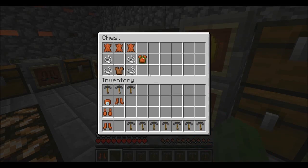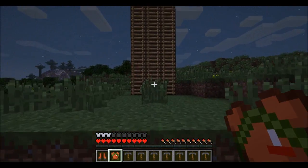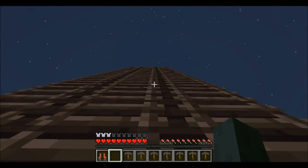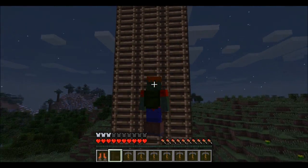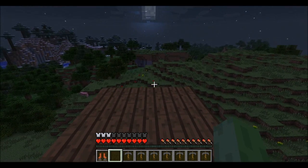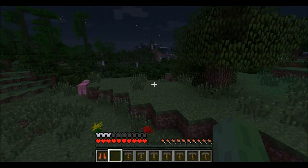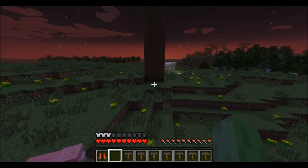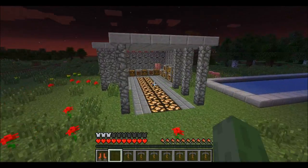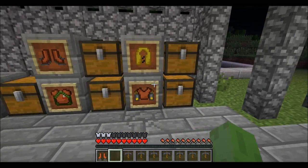The next thing I'm going to show you is the parachute. The parachute does just what a parachute does — you jump off stuff, hold F, and it will glide you down. I quite like the texture on this: it's got a green backpack and a little green bit on the front. You press F just like the glider and it will take you down slowly instead of making it a death fall, which is quite nice.